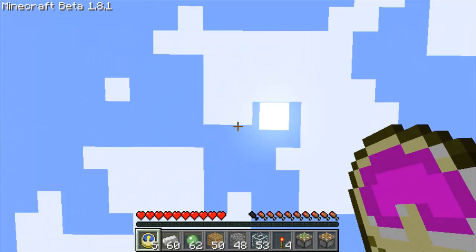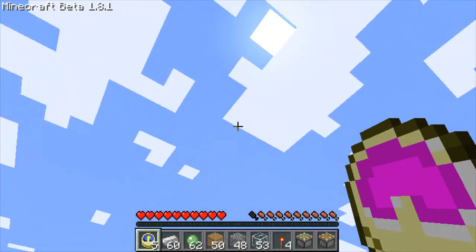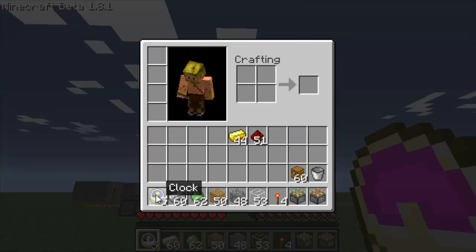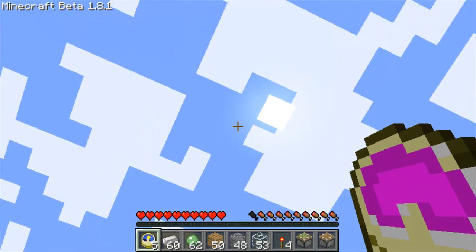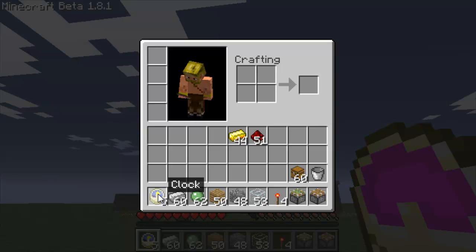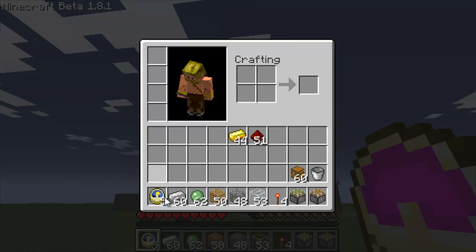What clocks actually do is they show the location of the sun and the moon. As you can see right now it's a little past noon because the sun's a little past the midway mark, which it is in the sky too. So this just shows you when it's about to turn night and when it's about to become morning.